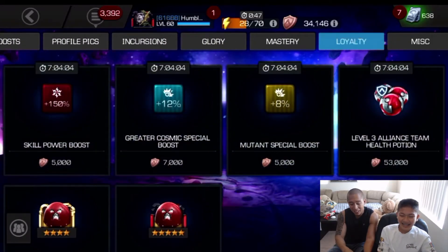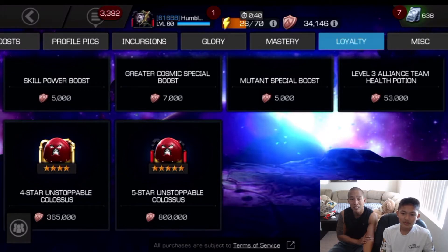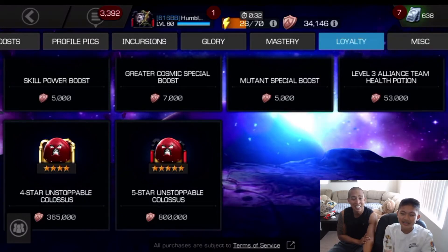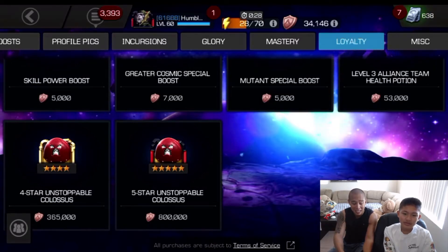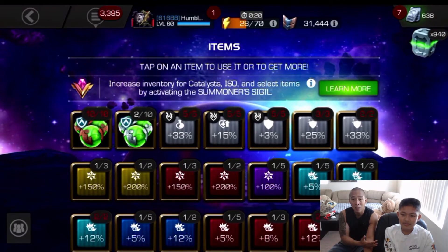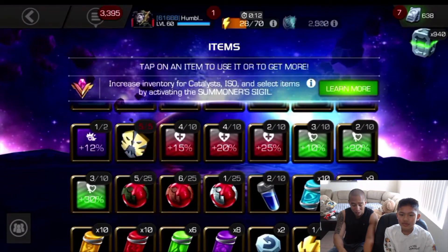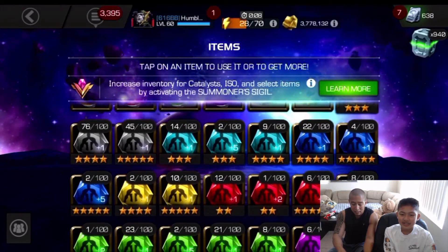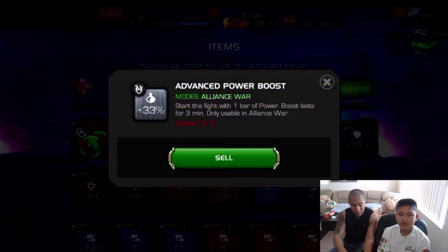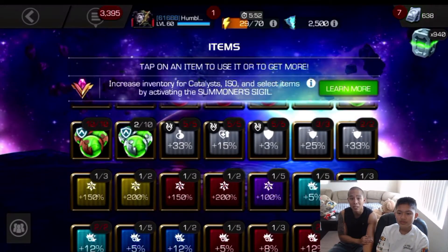Number four: in the loyalty store you'll see the four-star and five-star Unstoppable Colossus as trophy champions. Don't go for them — they cost 800,000 and 365,000 loyalty respectively. Think about how many boosts you could get with that loyalty instead. We used boosts a lot for Act Four, Act Five, and Act Six. You can get all kinds of boosts from the loyalty store. Also, if you're into Alliance War, use loyalty to get war boosts like combat regeneration and the invulnerability boost.